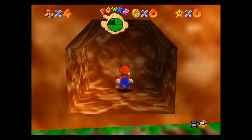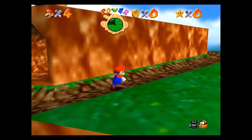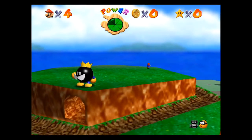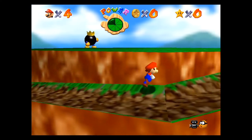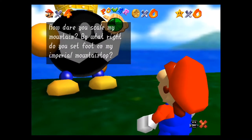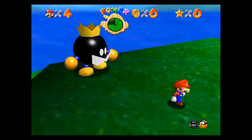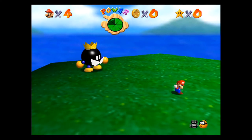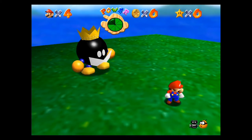Once you make it up here to this area, all you got to do is go right here — there's a little teleportation shortcut that sends you all the way to the top. You can also run all the way around, which brings you up here so you can face the Big Bob-omb himself. He's gonna turn around and have dialogue. If he grabs you he will throw you off the ledge and you'll have to climb back up.